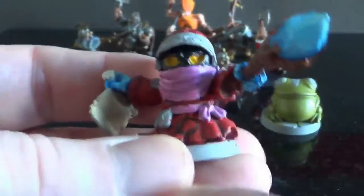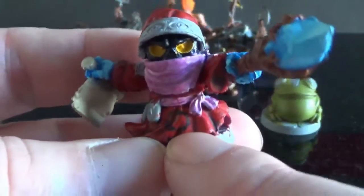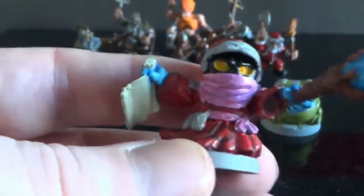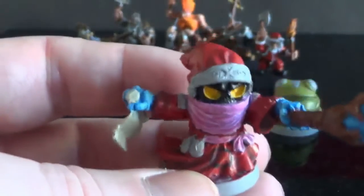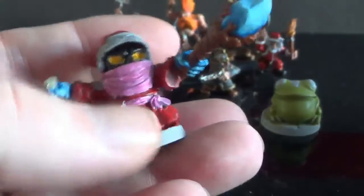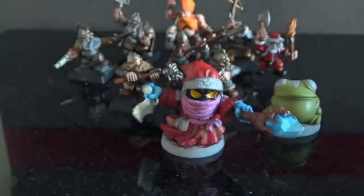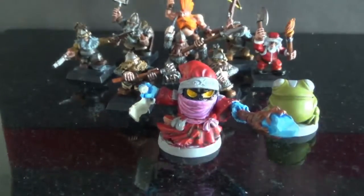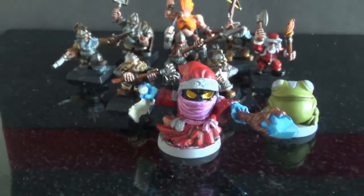I've started putting the layering in and I've even given him the little Orko circle. There's still more work to do — this is only pretty much the base coats. I have done some layering inside there into the reds, got a little bit more work to do to the hat, some work to do on the scroll. I've done all the blues and the lower reds, so I've got his hat to do and that's pretty much where I am.